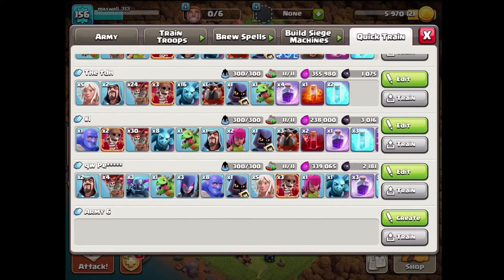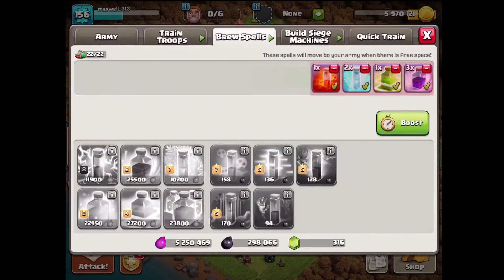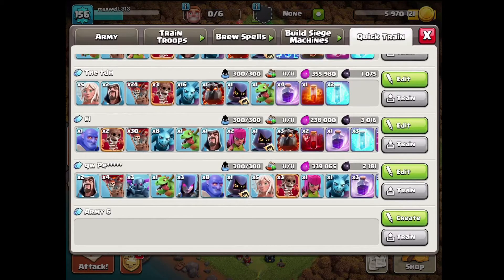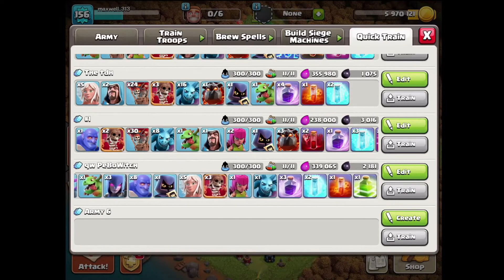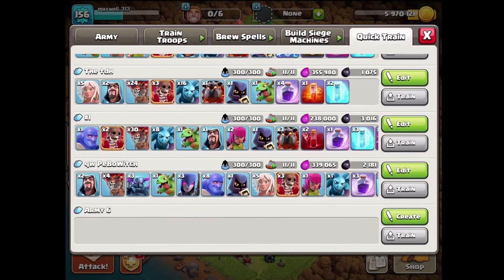I'm planning on using the number one player in the world's army, but unfortunately my skeleton spell is only level one. I also have a queen walk army — Supercell is actually censoring the name — you can imagine it involves bowlers and witches. I saw Yo-Yo using this army, and someone else from Altered Attacks as well, so I decided to try it out.